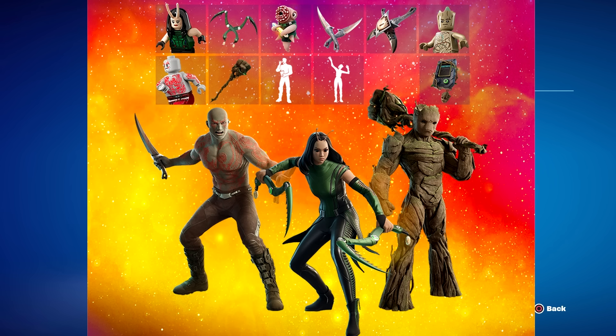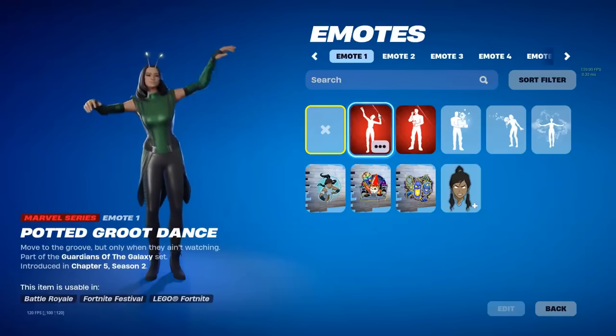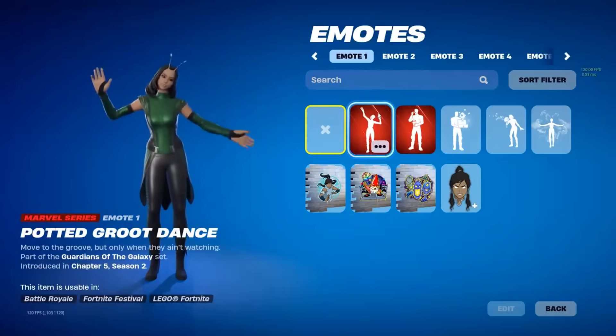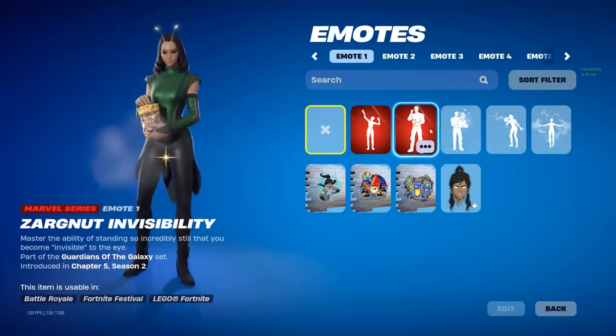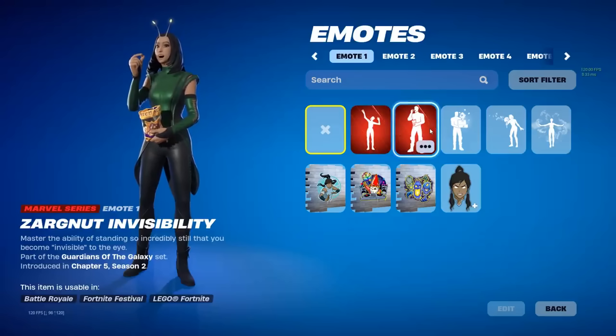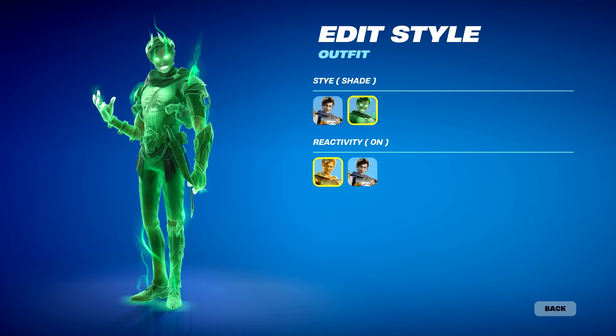This is a money bundle, so you have to spend real money to get it. They also come with back blings and pickaxes, plus two emotes. The first is the Potted Groot Dance — exactly the dance Baby Groot did in that flower cup. The second is my absolute favorite: the Zargnut Invisibility, where Drax thought he was invisible while he was crunching down on some snack. It was awesome.